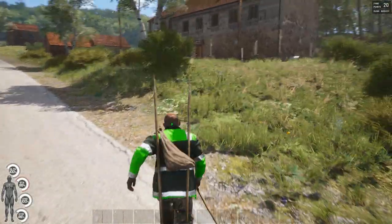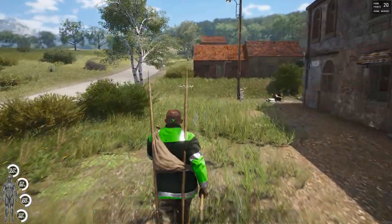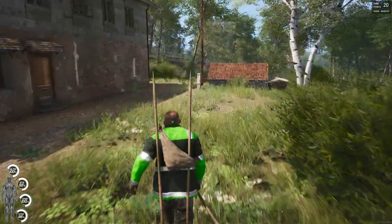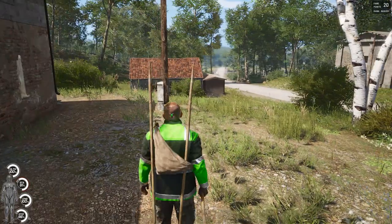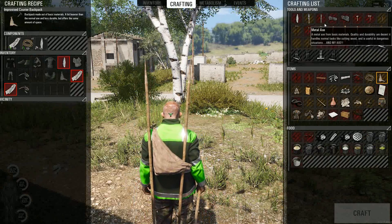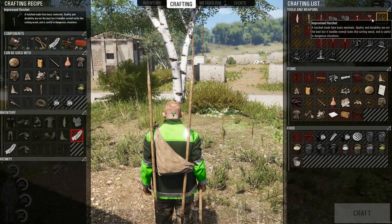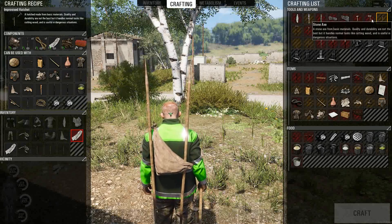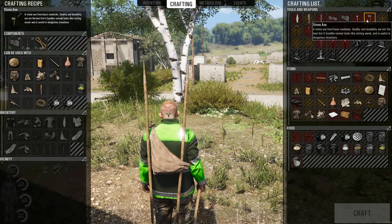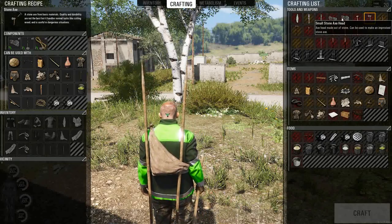Now we're going to show you how to build a couple other basic essentials — a small shelter base and a fire. The first thing you're going to need is an axe, specifically the small stone axe. We need to make the small stone axe head, which is very simple — we just need two rocks again. Let's craft that. Remember to pick that back up.